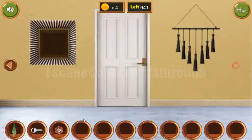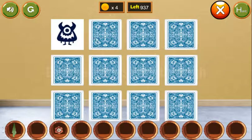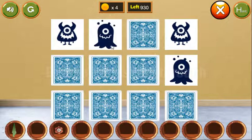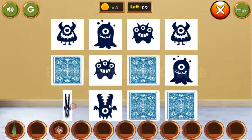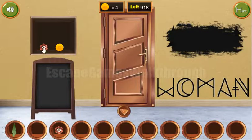Here let's play this memory game. We need to find pairs for these monsters. The first pair is found, the second pair, the third, the fourth, and the last pair. Okay, we've got the flower and the coin.